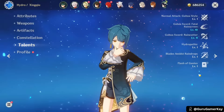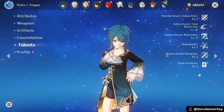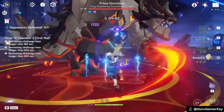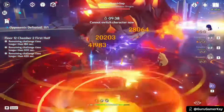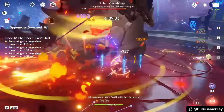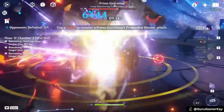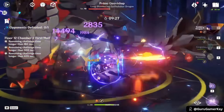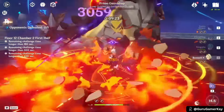Xingqiu's core abilities, Guhua Sword: Fatal Rainscreen and Guhua Sword: Rain Cutter, are fundamental to his gameplay. Players should be mindful of skill rotations and the wet status applied to characters to maximize efficiency and avoid unintended consequences like freezing. Often compared to the 5-star Hydro character Yelan, Xingqiu offers superior Hydro application and survivability, making him a preferred choice for specific team compositions. In some cases, both characters can be used synergistically to create powerful Hydro-based setups.